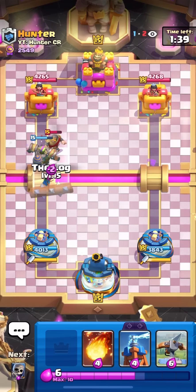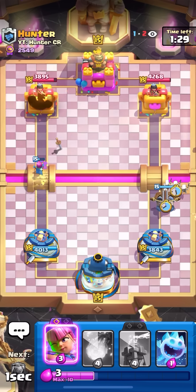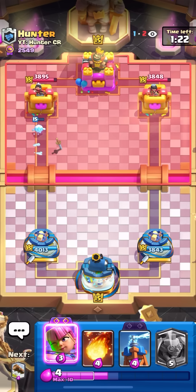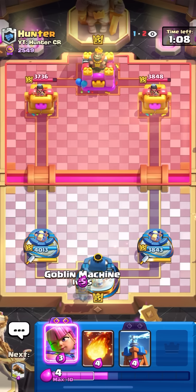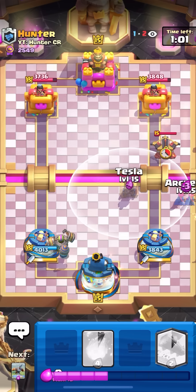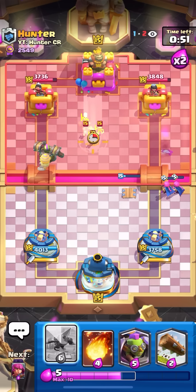Skellies tanking the rocket. Going for a log — good timing. I want to expo but I'm not sure if it's safe. Got one rocket on the tower — I thought he would tesla over there so I put skellies in front, but he didn't go for the tesla so I'm kind of evened out on damage. I don't like this because I have to establish one lane and he'll go opposite. With goblin machine it feels so weird — if I had a knight I'd know exactly what to do at all times.